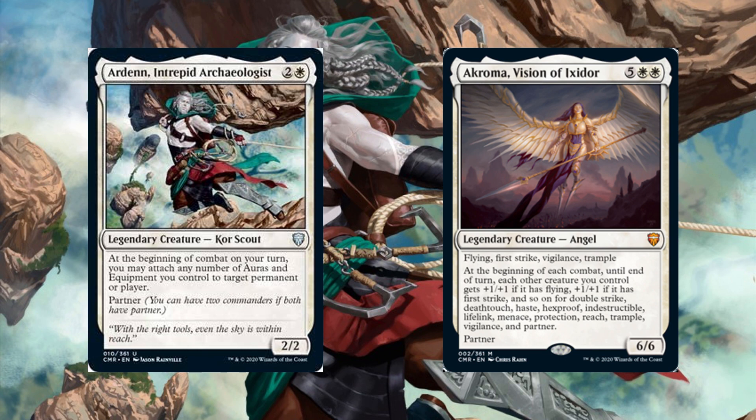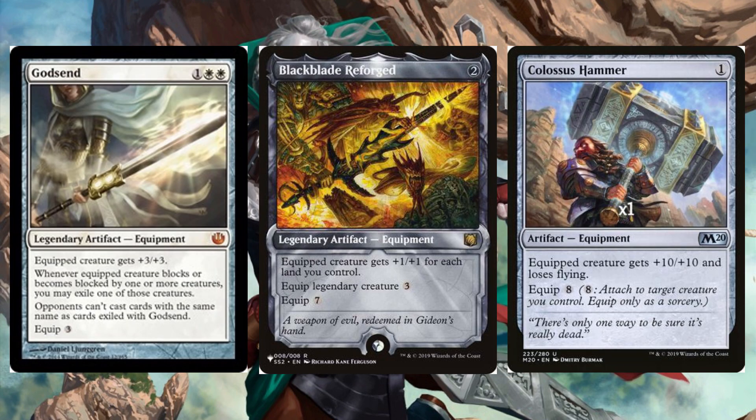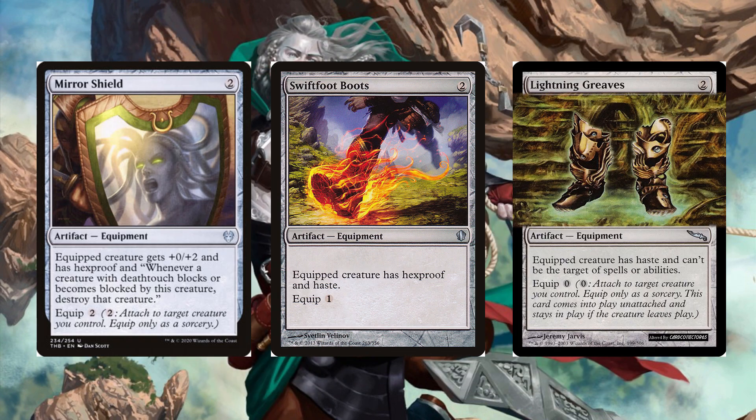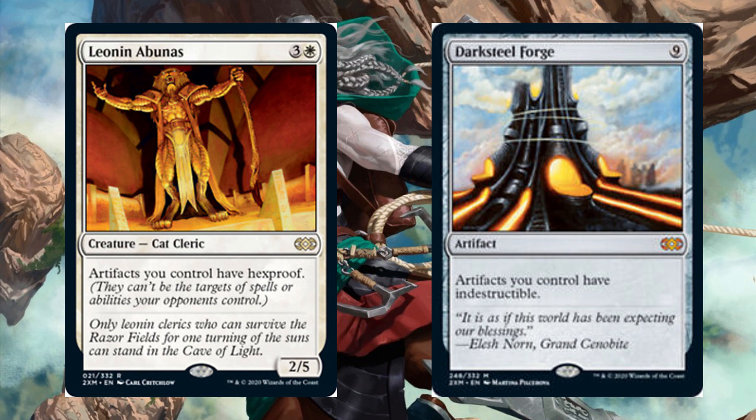Let's start with some equipment that's going to pump our commander and make a huge mark on our opponents, like Blackblade Reforged, Godsend, and maybe even Colossus Hammer. We can get some extra attackers and blockers with equipment like Moonsilver Spear and Sigil Sword of the Valoran. Let's protect our commander with Swiftfoot Boots, Mirror Shield, and Lightning Greaves, and protect our equipment with Leonin Abunas and Darksteel Forge.